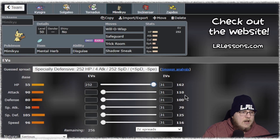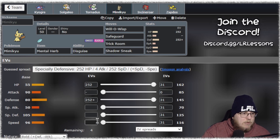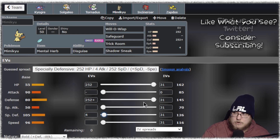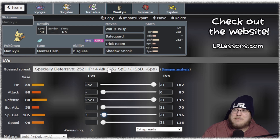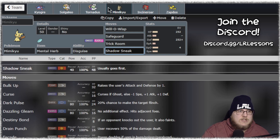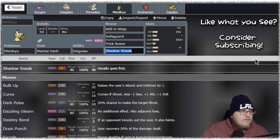Before we go — Mimikyu. You don't need any attack investment in your Mimikyu. I'm going to preach this right now: stop playing Adamant, Brave, or anything attack-oriented on Mimikyu. Play Bold, play Relaxed, play whatever defensive nature you want. Go max defense, max HP — don't get got by G-Max Rillaboom. No one remembers what G-Max Drum Solo does, because G-Max Drum Solo negates the Disguise ability and just blows you right up through it. Max defense, max HP, put 4 in Special Defense — you don't need attack. You're using Shadow Sneak to literally break sashes and activate a Weakness Policy. That's all you're using it for, so stop investing in attack.